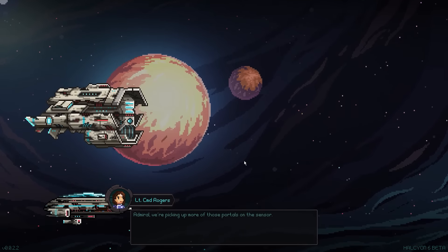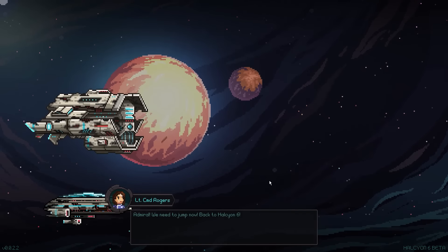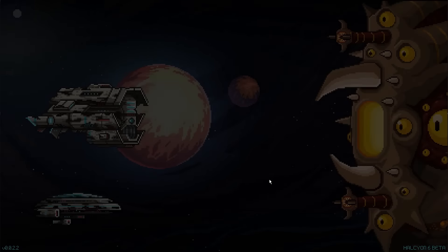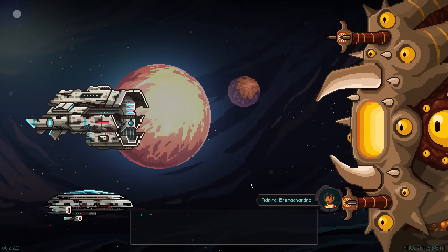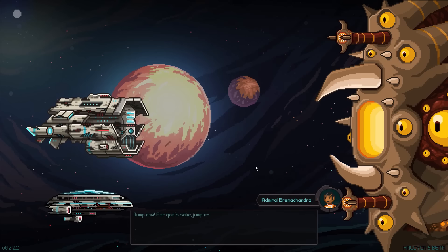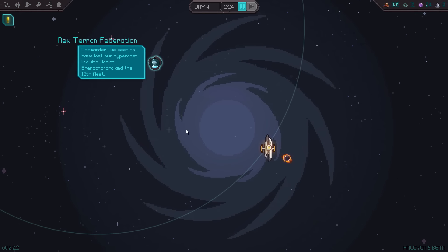Admiral, we're picking up more portals on the sensor — they're popping up all over us. We're being surrounded. Admiral, we need to jump now, back to Halcyon 6. That is a huge vessel — what is that thing? Jump now, for God's sake, jump. I don't think we made it. Commander, we seem to have lost our hypercast link with Admiral Brahmachandra and the 12th Fleet. I don't think they're with us anymore, my friends.